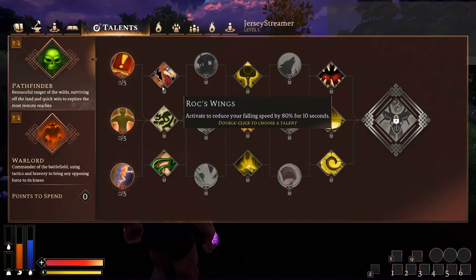Next tier — Rock Wings — activate to reduce your falling speed by 80% for 10 seconds. Really useful, and really good in PvP. You could jump off a cliff and, barring that the other person has the same Assassin perk, land relatively safely versus the person chasing you who is potentially going to die. If they're an Assassin with that perk they still take 50% less damage from falling, but they'll still take damage — which in theory should give you the advantage.